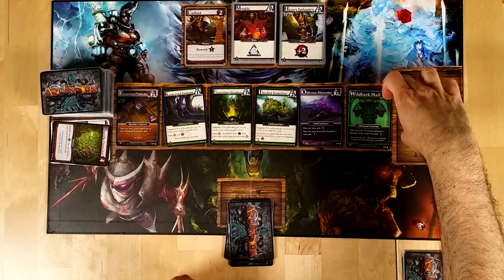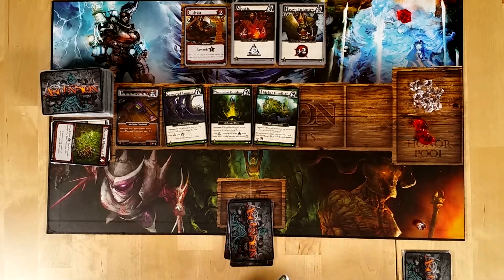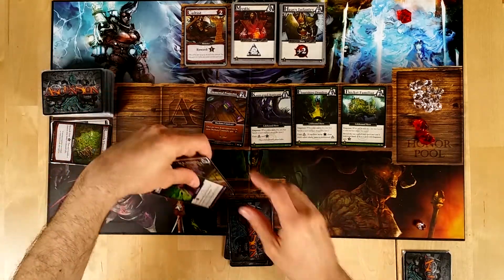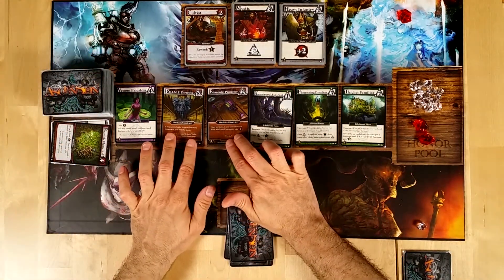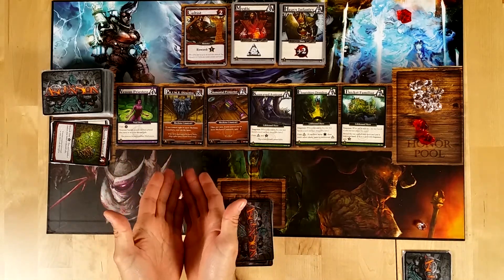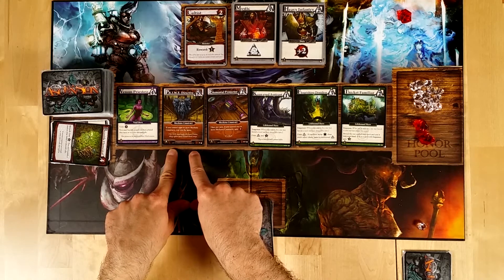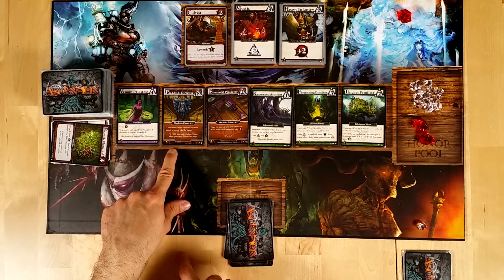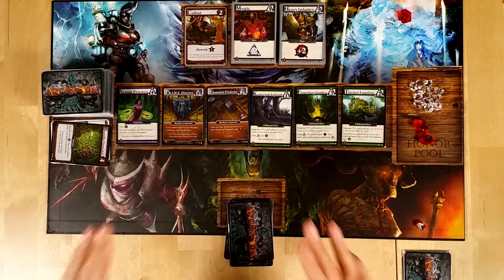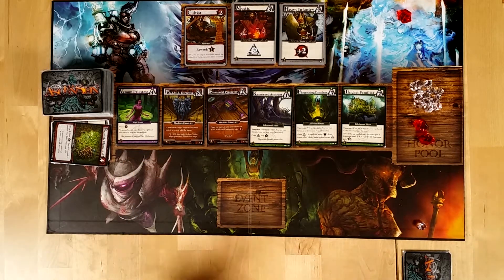No honor points for the opponent this time. All of these come to the right, and two new cards appear. Prime Directive — this is a very important card, a Mechanic Construct with a game-end mechanism. If you control the Prime Directive and you have eight or more Mechanic Constructs on the table, you win the game regardless. It is very hard to do, and this is a very expensive card, but it is a very fun mechanism to try to exploit.